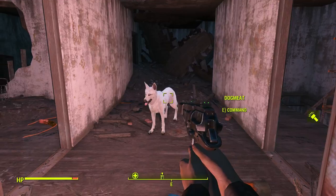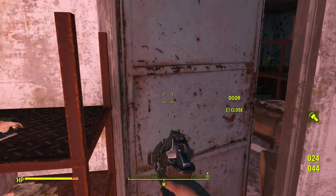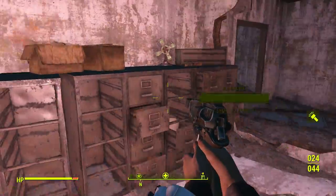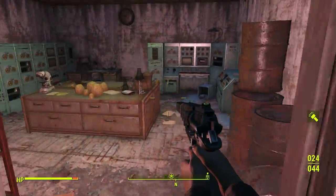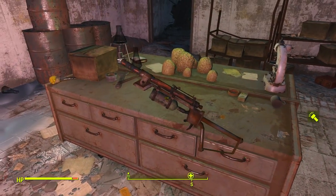Once you're inside, go down these stairs and you will see this blue door. Open the blue door, turn left, turn left again, and just in this room on the table is the Short Syringer Rifle.